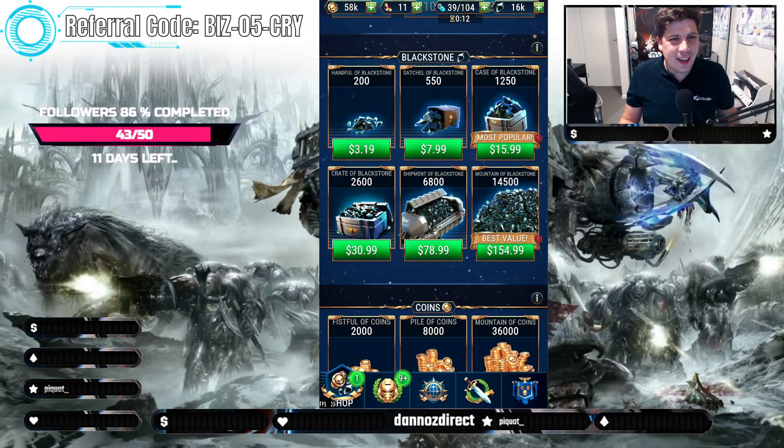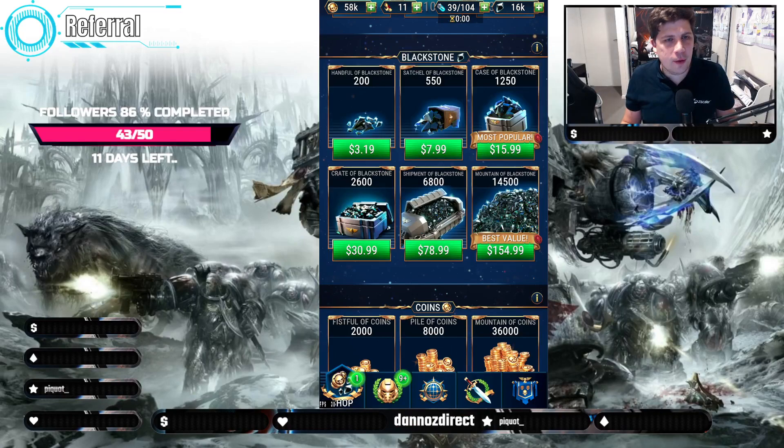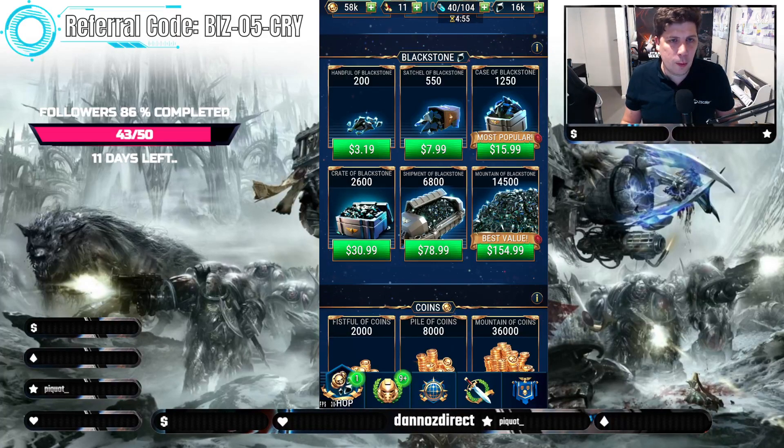Hey guys, how you doing? Just coming here to do a drop opening. This will be my second big drop opening. I've also got 10 requisitions there as well, as well as buying the Mountain of Blackstone. We're going to do one of those as well. So we've got five drops to open, see what we get in that and hopefully we get some pretty good stuff.